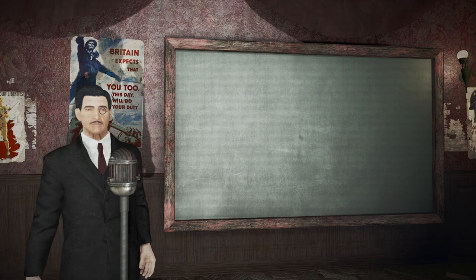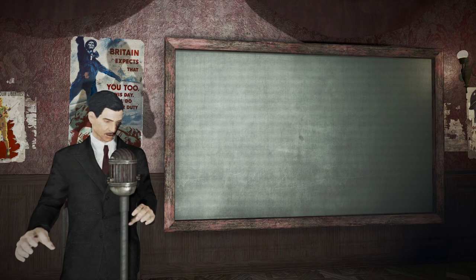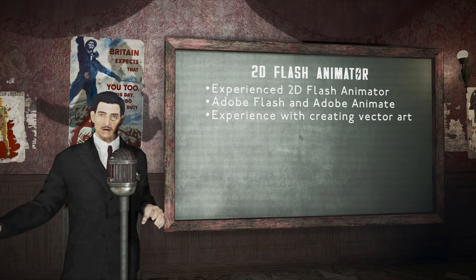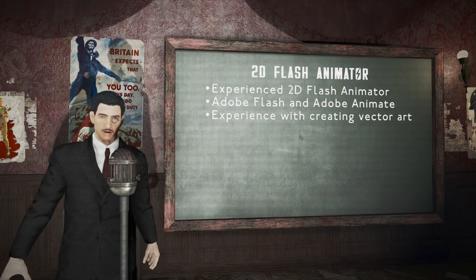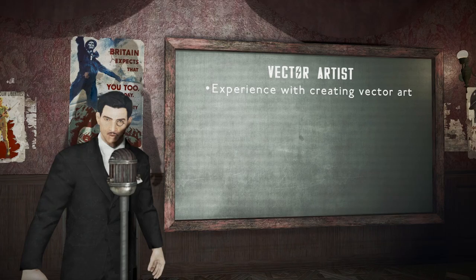We are searching for the type of expertise only found by scraping the last of the proverbial barrel. Listen out for a role that might be suitable for you, and apply today to make sure you are doing your part. Join up as a 2D Flash animator today. There is an immediate need for motivated and experienced Flash animators who can help to develop London's classic Protect and Survive logo for the user interface found in the game. You'd be experienced with Adobe Flash and Adobe Animate, as well as having experience with creating vector-based art.